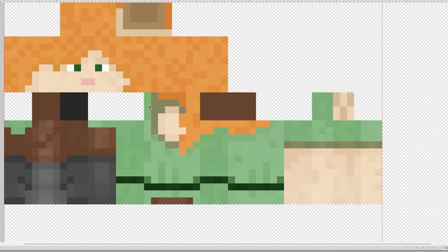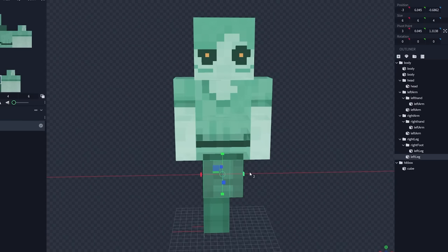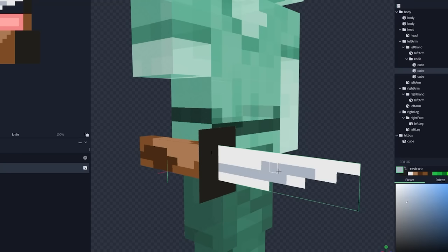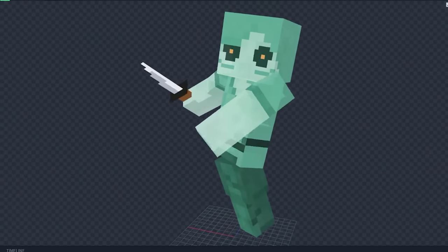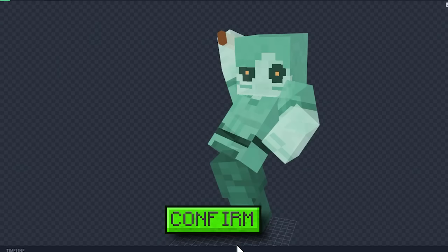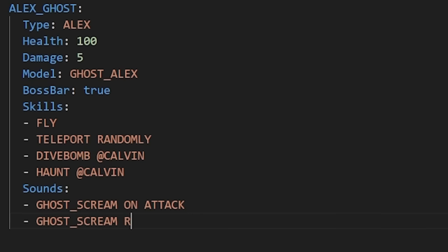We start with Alex's texture for the ghost — make her ghoulish green, darken her eyes with creepy pupils. For the model, remove one leg and turn the other into a tail, give her a knife as a weapon. Sent off to a friend for animations — slashes, floating, everything needed to make Calvin scream. Skills: fly, teleport, dive bomb, and haunt.